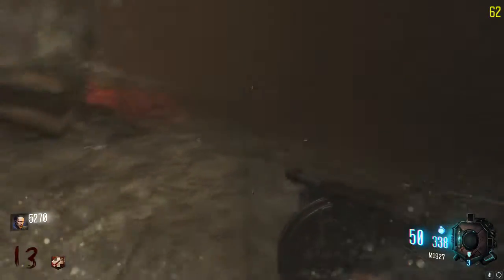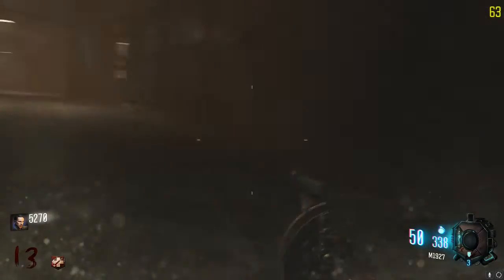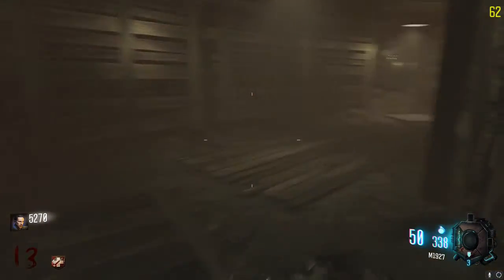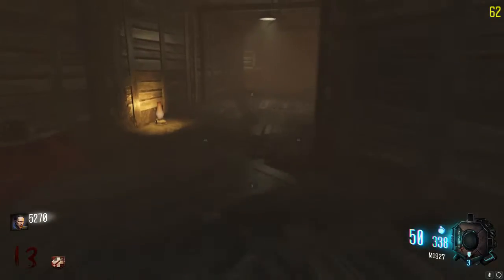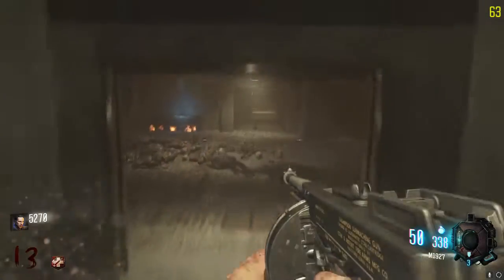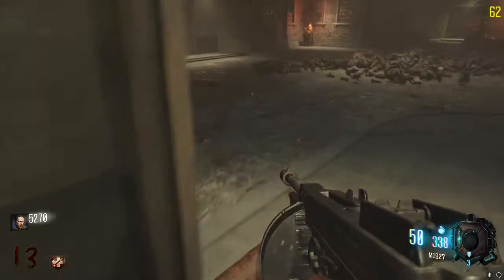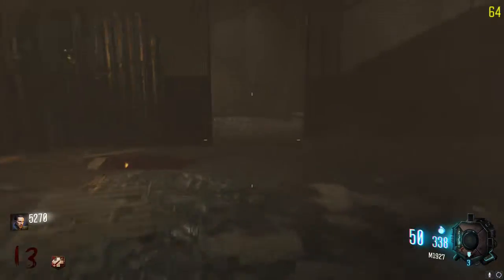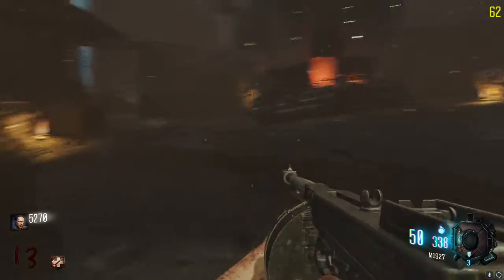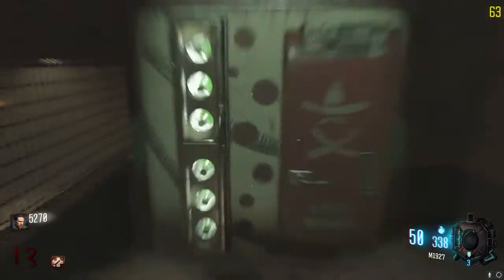I went down once with the last zombie of the round, which was really stupid. But I'm just not gonna end the gameplay for one down — I would do that if I were doing no commentary. I need to get stamina back, so let's get some perks. Mule kick is really essential for me because it allows me to carry a lot of guns so I'll never run out of ammunition.